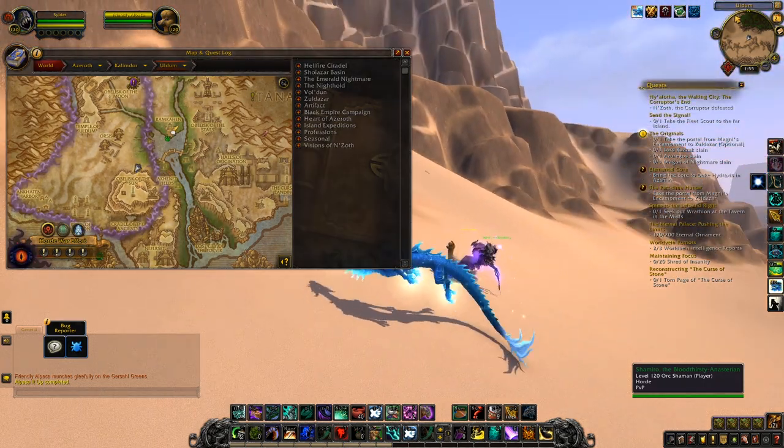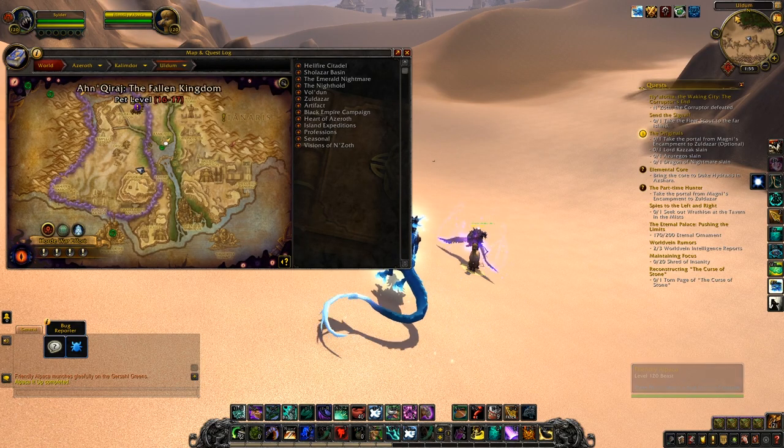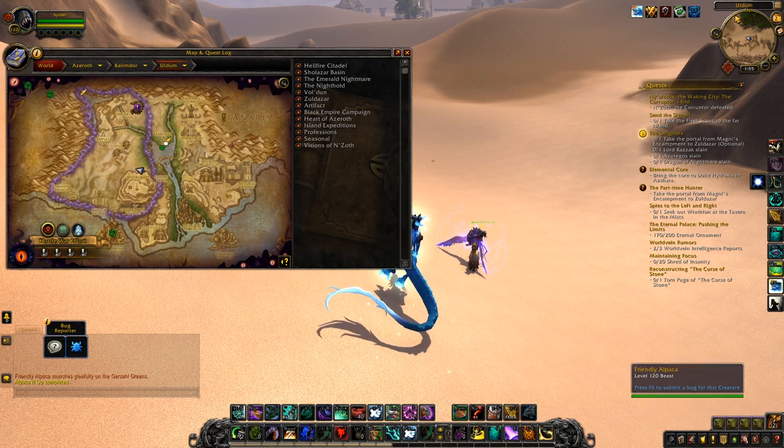Once you're there, if you fly around the map you'll eventually find a friendly alpaca. This alpaca will have a daily quest for you and you'll even see the little daily icon on your mini map — not your main map, only your mini map — and then you'll be able to feed it.